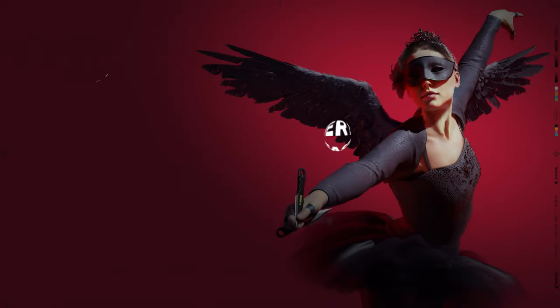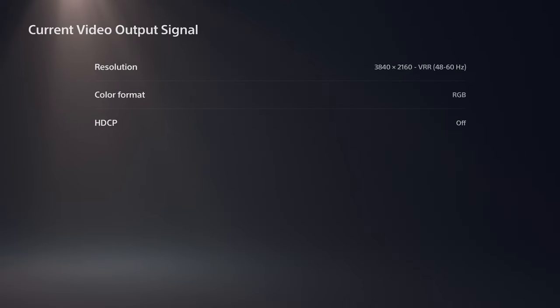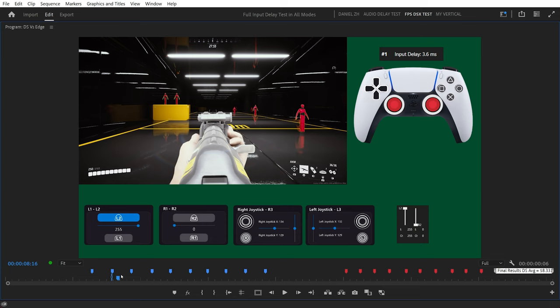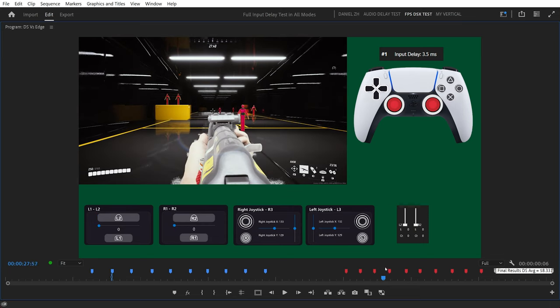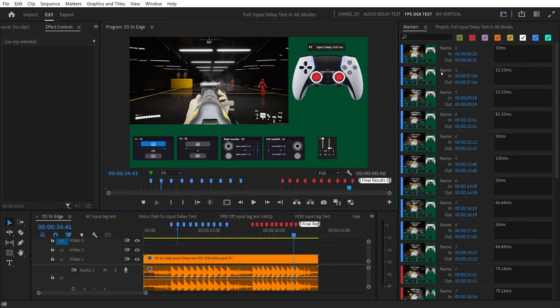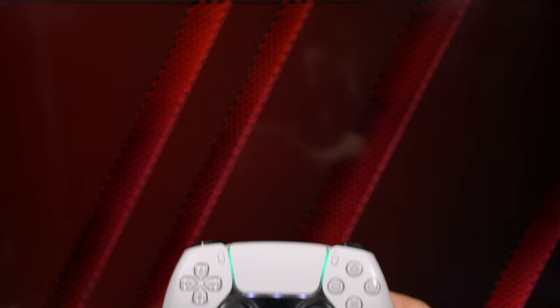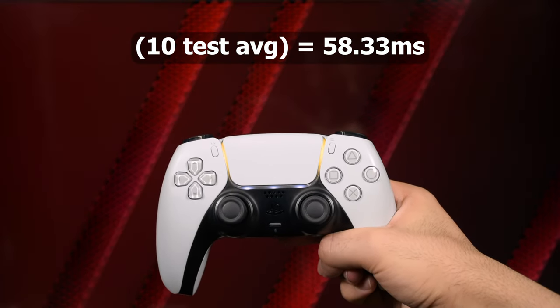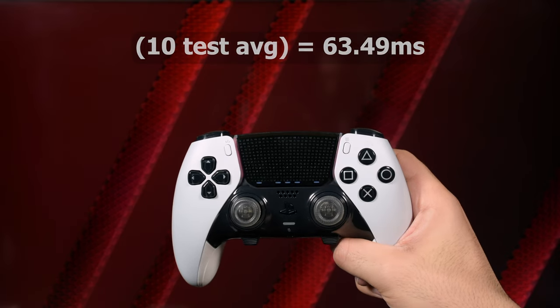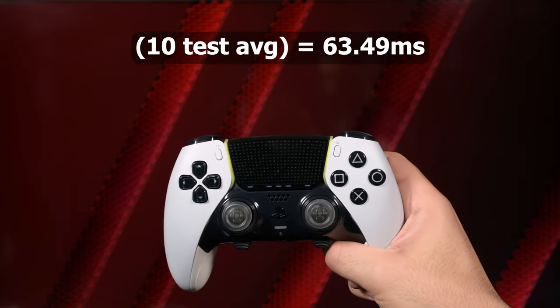Unfortunately, there is no 120fps mode on PS5 and The Finals is locked to 60Hz. There are a few things that can help reduce input lag, starting with the default input lag from DualSense and DualSense Edge. From the average of 20 tests, the results on PS5 were unexpected. The DualSense has a delay of around 58.33ms on average, while DualSense Edge has a delay of around 63.49ms on average.